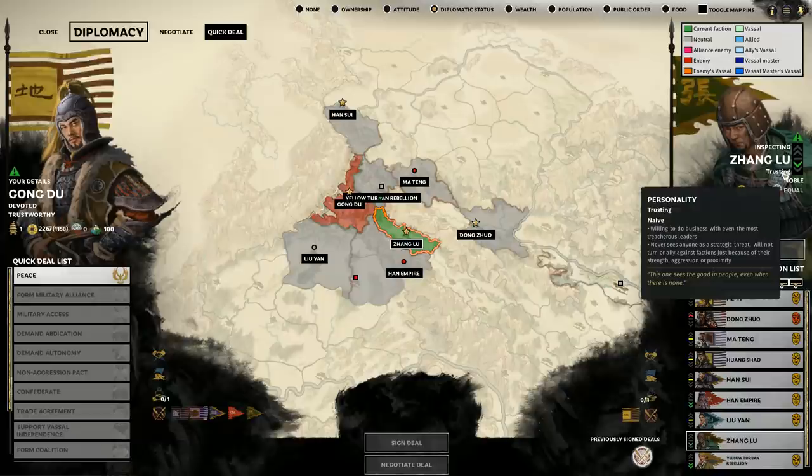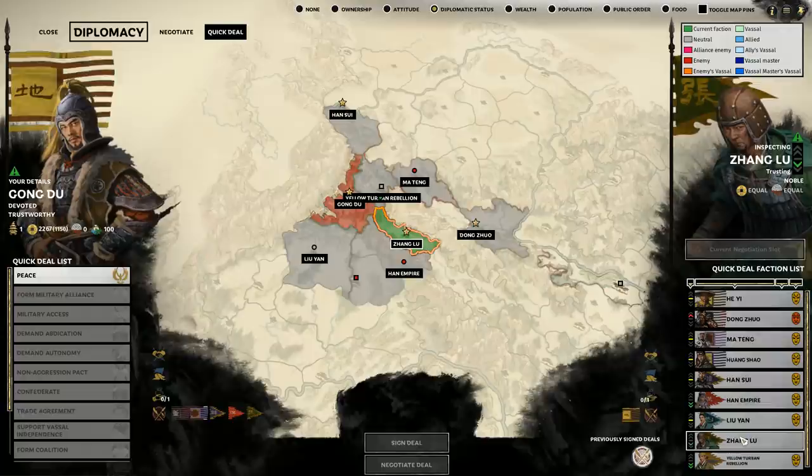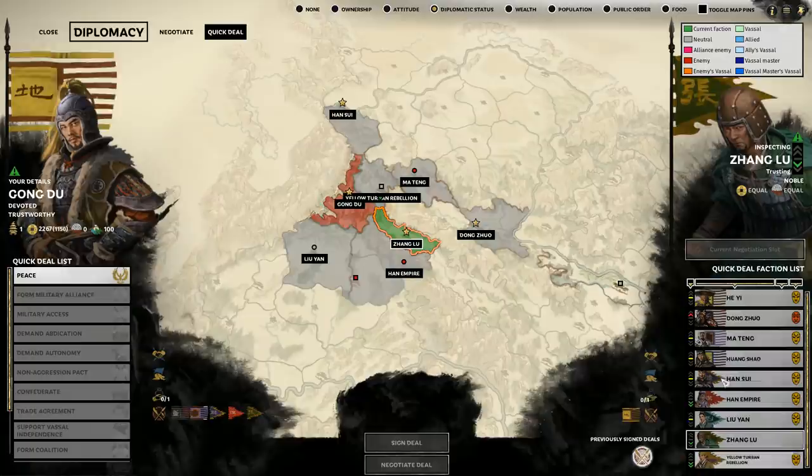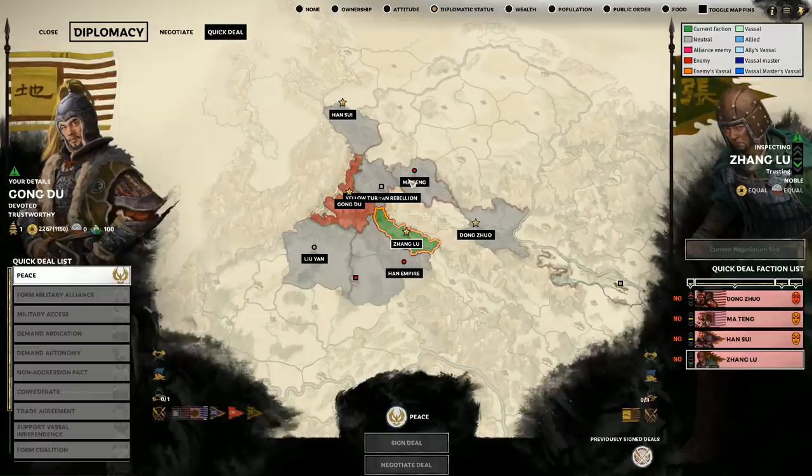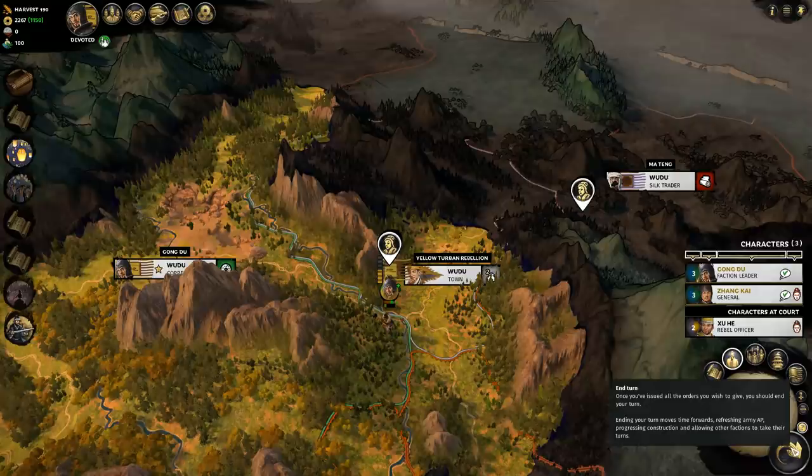For our initial strategy, I took a look and saw that Zhang Lu is both a trusting person and, according to the screen, weaker than us. So I thought, let's not worry about him and focus on going north. This is the diplomacy screen, but I can't do any diplomacy right now — you have to make a certain amount of progress in the game to unlock diplomatic options, perhaps just because we're rebels. We can ignore diplomacy, which I probably was going to do anyway.